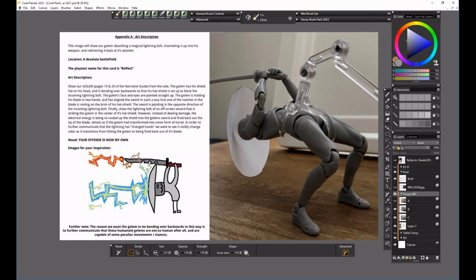The brief detailed that this character is a golem — a kind of robotic, magic character. He's bent over backwards, and a lightning bolt is coming in, deflecting off a shield that's on his head, going up to the sword and then off screen again. There were a few different versions and this was the one we ended up going with.